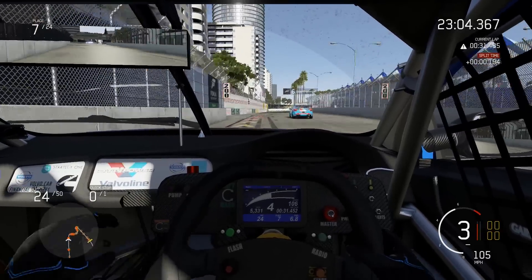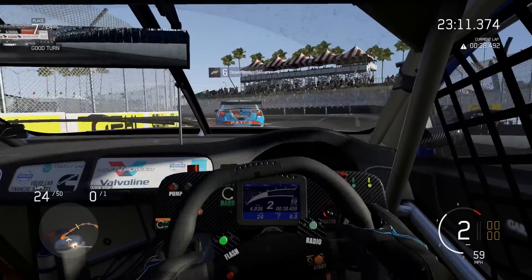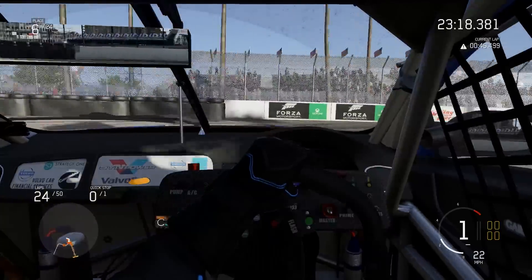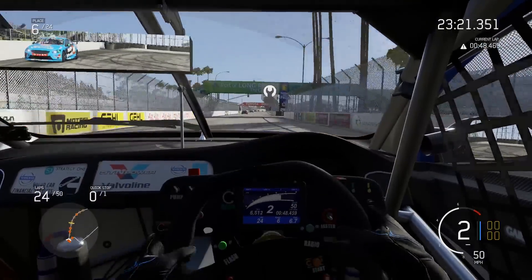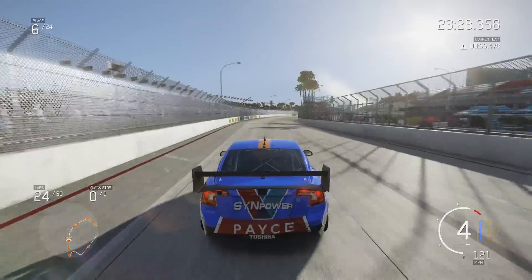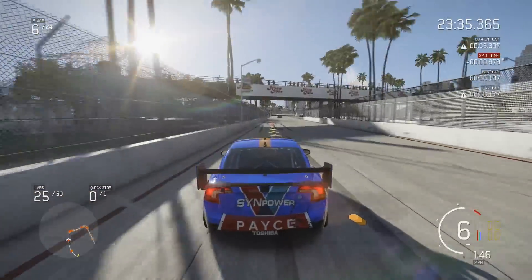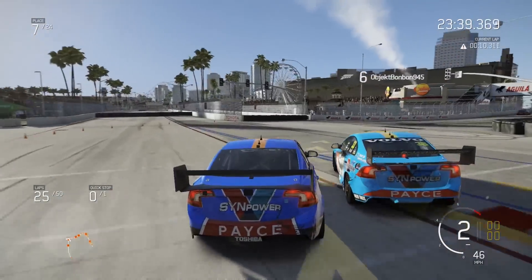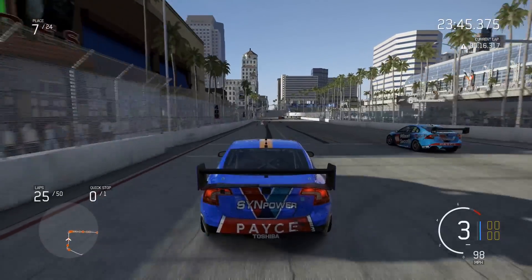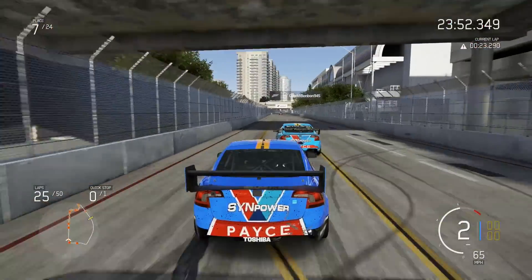Our tyres are pretty shagged — that's one way of putting it. Closing up behind — he must be losing grip. Let's try this again — Gary Rogers is going to wince again — and we've made it stick! A lot of wheelspin off the corner. This is going to be right in our slipstream down the main straight — Volvos flying in formation! Look at this — he's got the run on us going into the first corner. Side by side — he's parked it! We're still side by side! Gary Rogers is literally chewing his nails clean off his fingers.